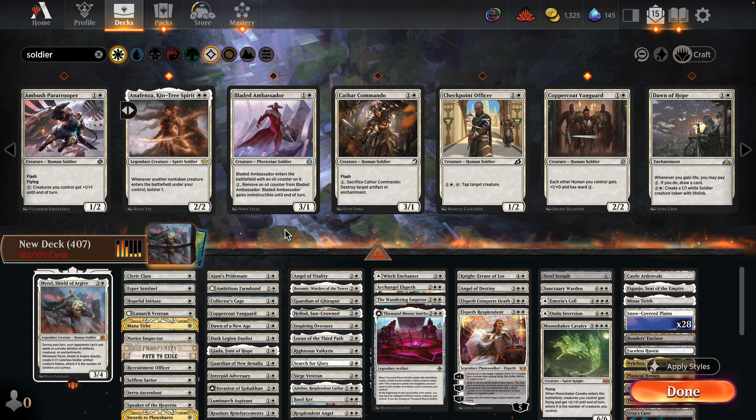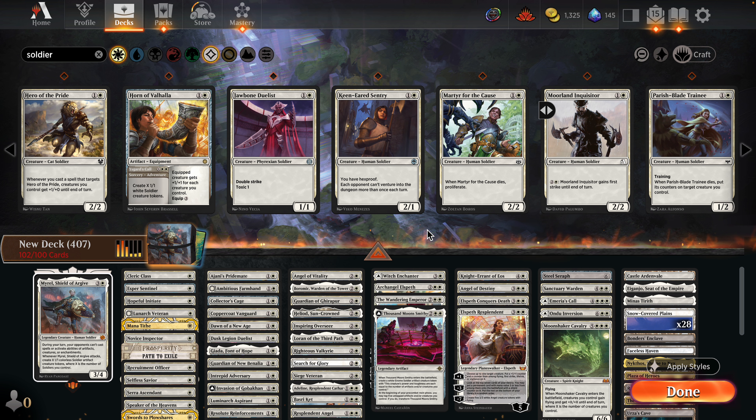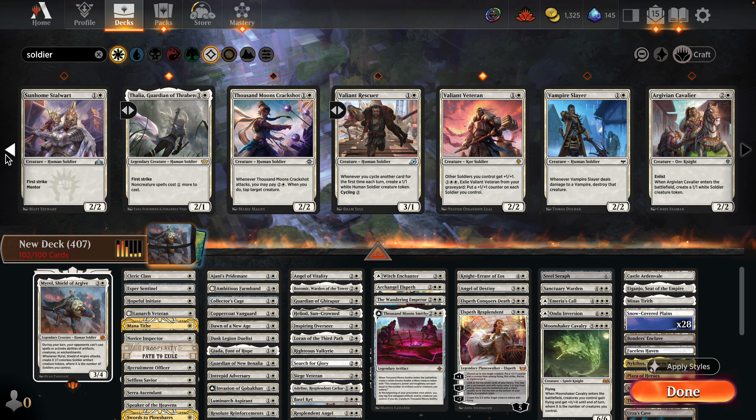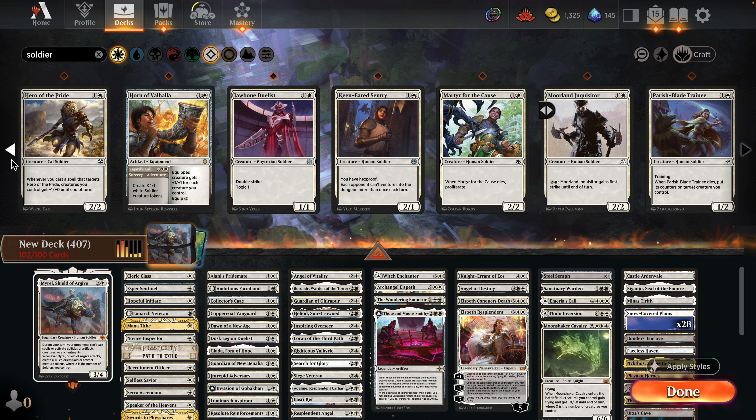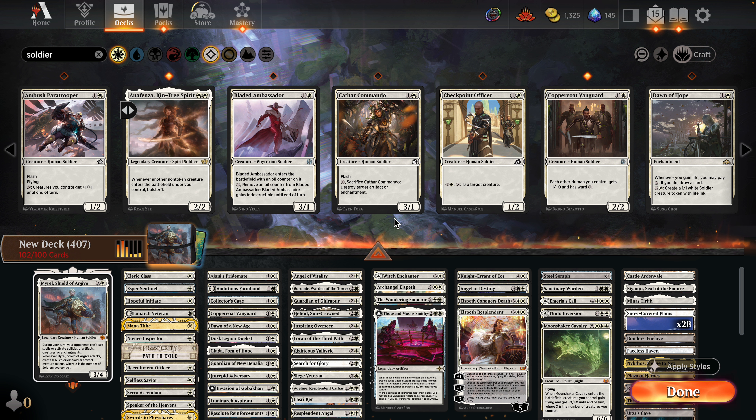Blade Ambassador enters with an oil counter — you can remove the counter to make it indestructible. Cathar Commando can destroy target artifacts or enchantments — that's probably good enough. Also found Coppercoat Vanguard: whenever you gain life you may pay two, and if you do, draw a card. That's kind of interesting.